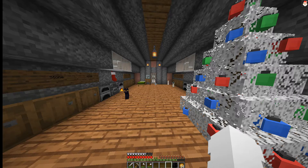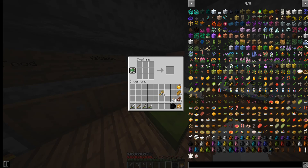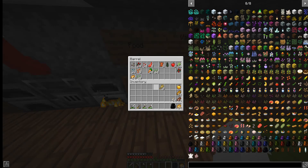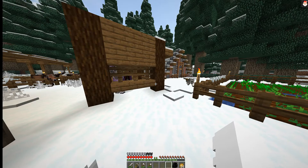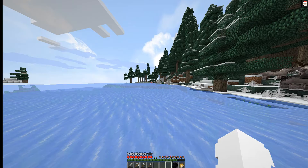We got everything we need. Let's put these potatoes in the blast furnace — apparently that doesn't work that way. Put the potatoes in there. We got steak, we got bread. We don't need this leather or this chest. We have our torches. Let's put our food in here. Let's make some bread actually — there it is, there we go. Perfect!